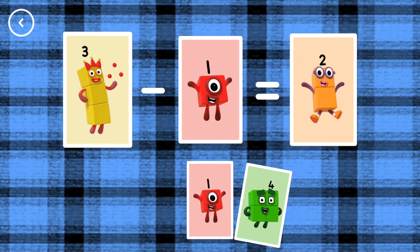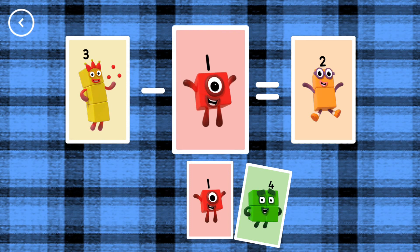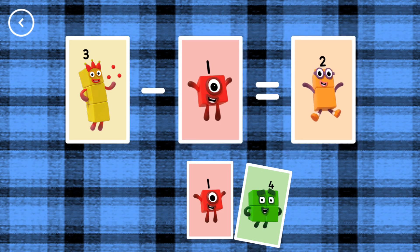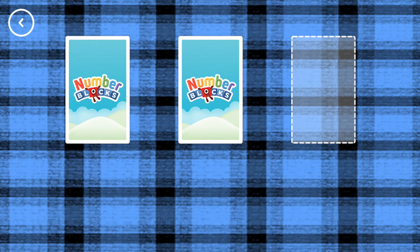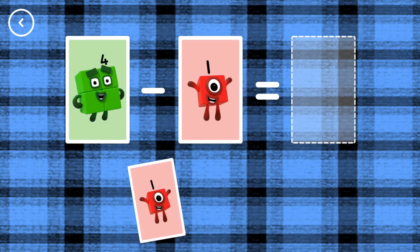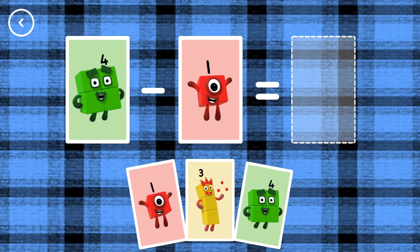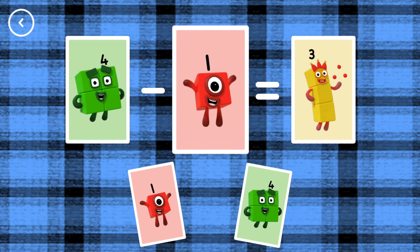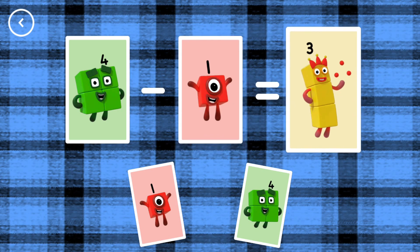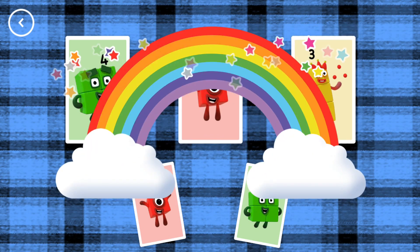2, 3, minus 1, equals 2. Yes! 3, 4, minus 1, equals 3. That's the correct answer!